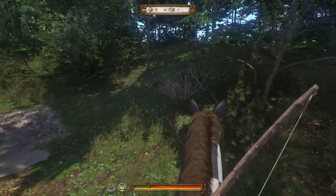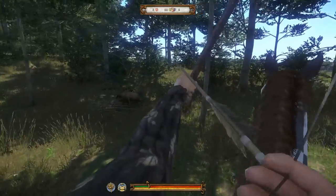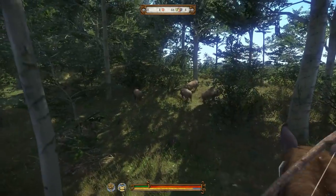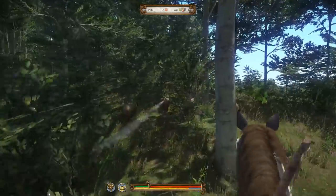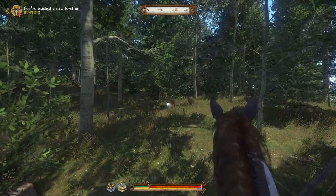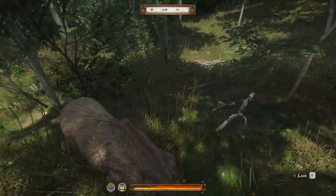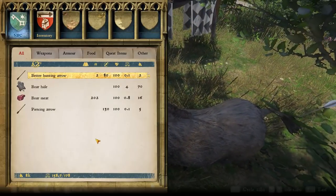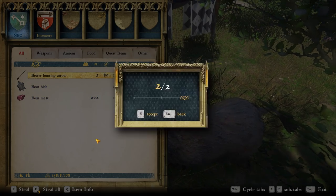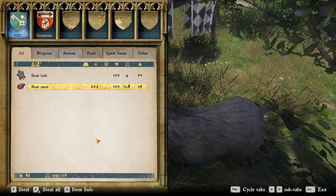Another great way of making money in this game, which is a little less criminal — although still not legal because you are poaching — is hunting. Let's see if we can actually get one of them to stand somewhat still. Need to put another arrow into him. Still not going down. Starting to look like a right porcupine here. There we go — this boar is finally down. Just killing a few animals, especially red deer, I have found very, very valuable. Venison is insanely pricey, and boar meat is great too. Just look at this: you have 202 pieces of meat valued at 16 gros each. That is a whole lot of money.